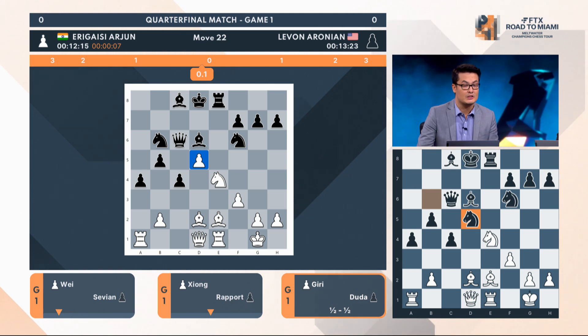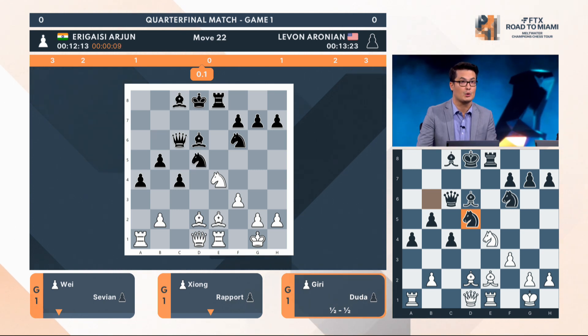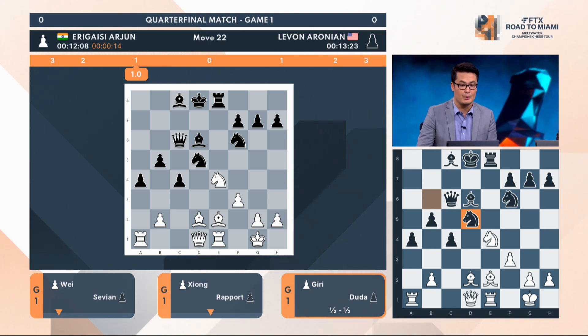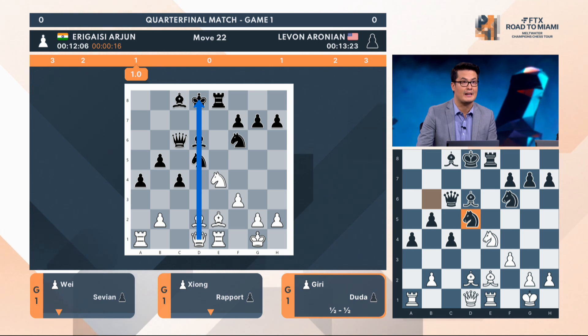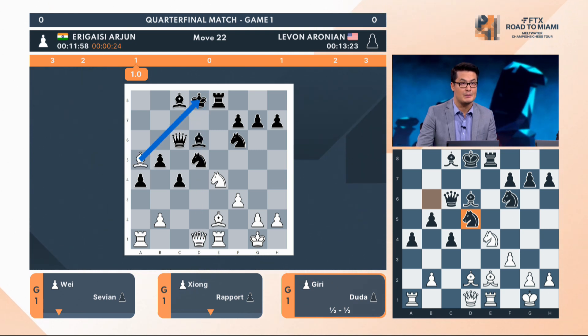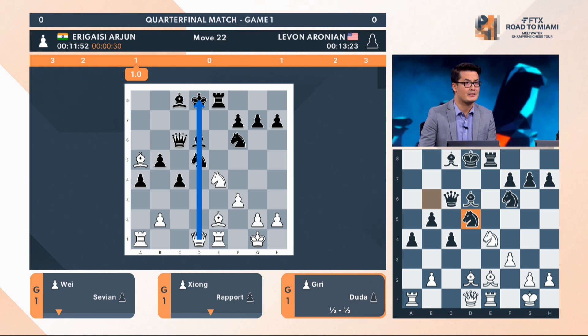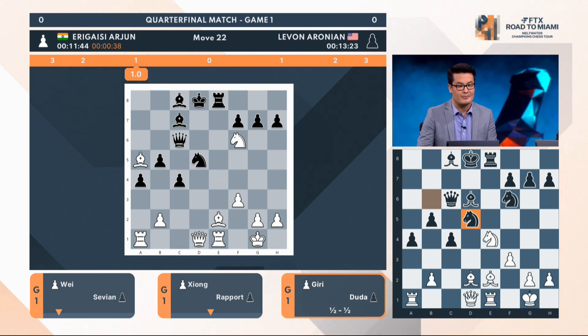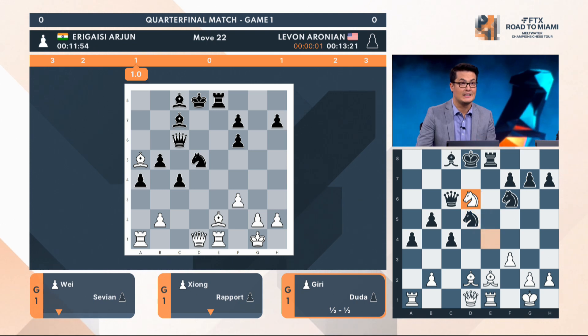Erigaisi spent his time calculating that. It looks like it just gives up a pawn — he's pushed this pawn forward, it was an isolated pawn, and Aronian has just grabbed it. He's saying, I'm calling your bluff. The whole idea Erigaisi has by giving up that pawn is that he wants to open up lines towards the Black king. He's a bit closer to breaking through on the D file. He can throw his bishop out of the way now with a check, gaining a bit more time. Suddenly the White queen has come to life on this file. It's all kind of hanging together by a thread for Black.